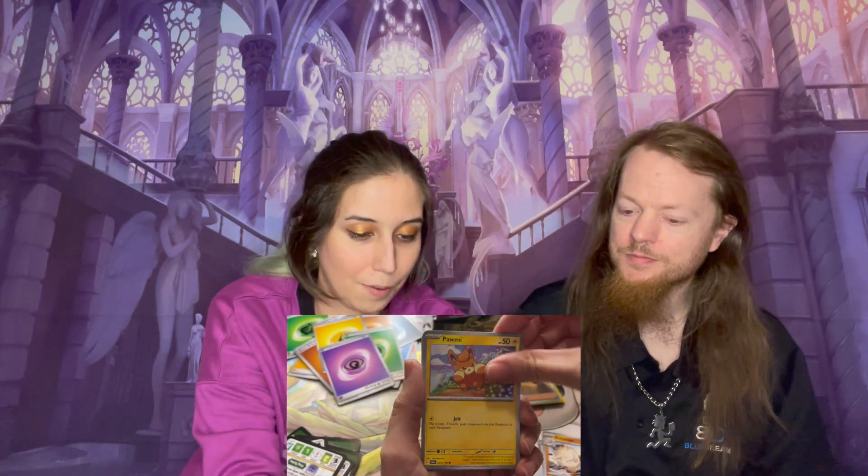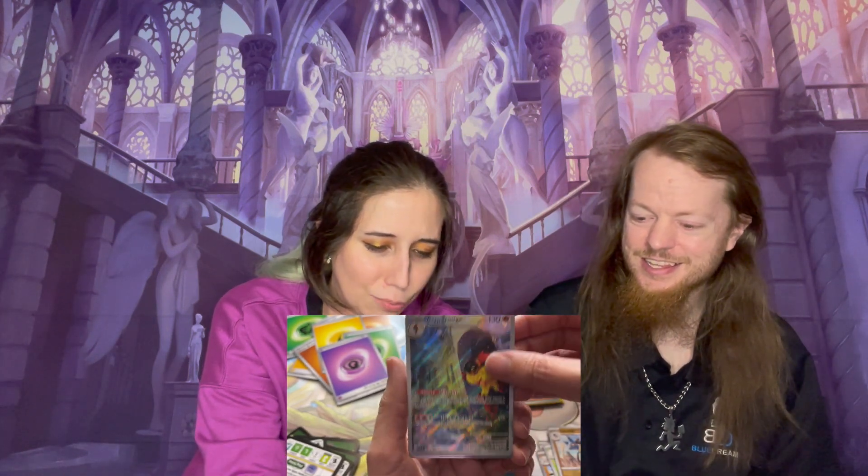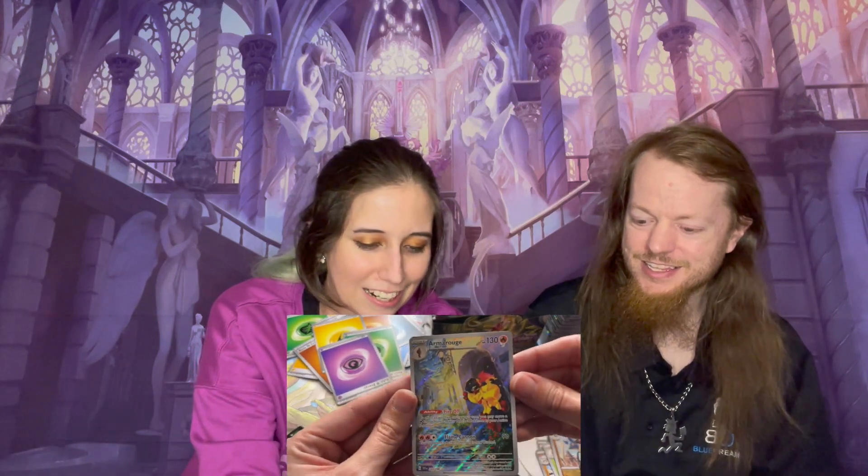On to my next pack — about eight more after this, about an ETB's worth of cards left. Fire. Water. It was psychic. Tandemouse, Smoliv, Primeape, we got Mummy, Tug Scroll, Murkrow, Vitality Band, Reverse Holo Lucario — nice — we got Armarouge, and this is such a cool card, look at him hiding from the rain. So pretty! And then we got Miraidon! Oh my God, such a pretty card, such a good pull!